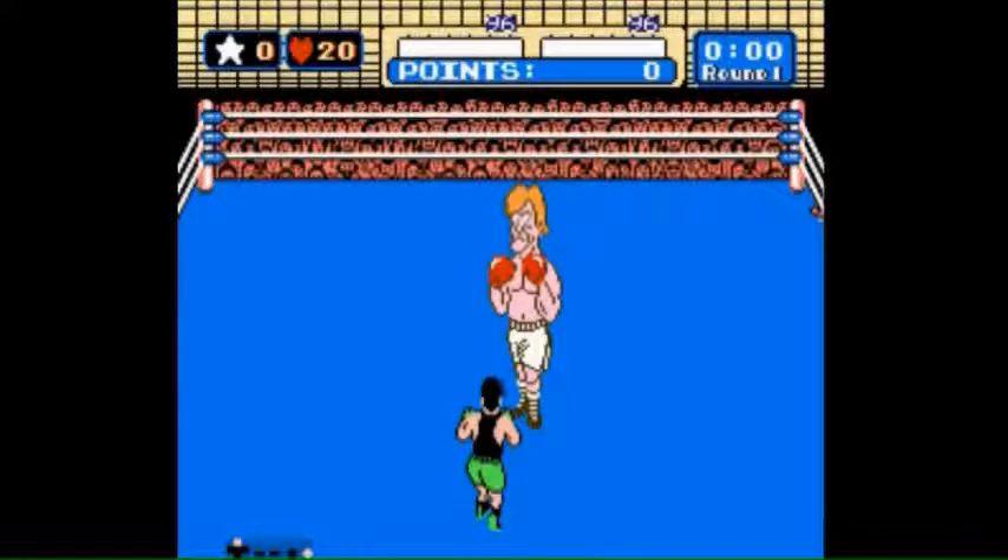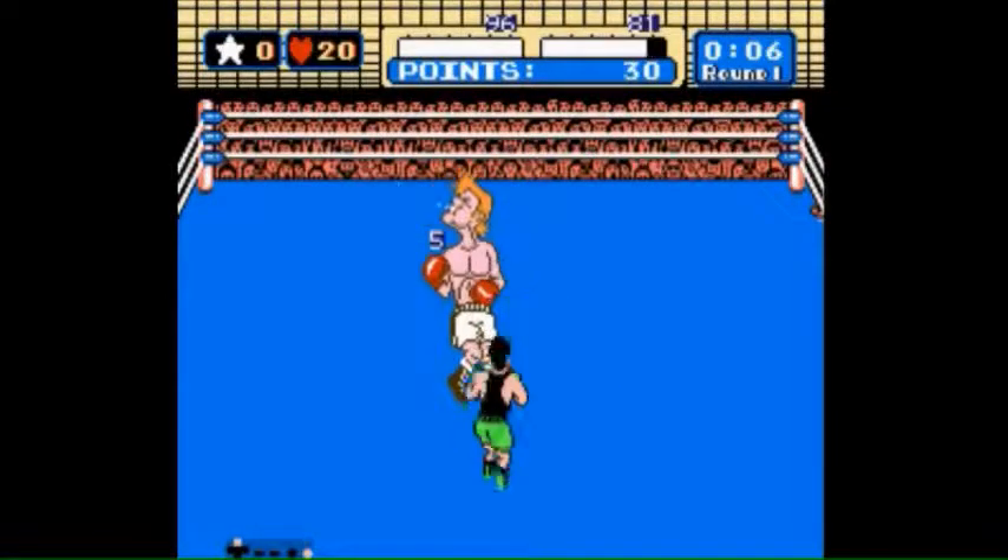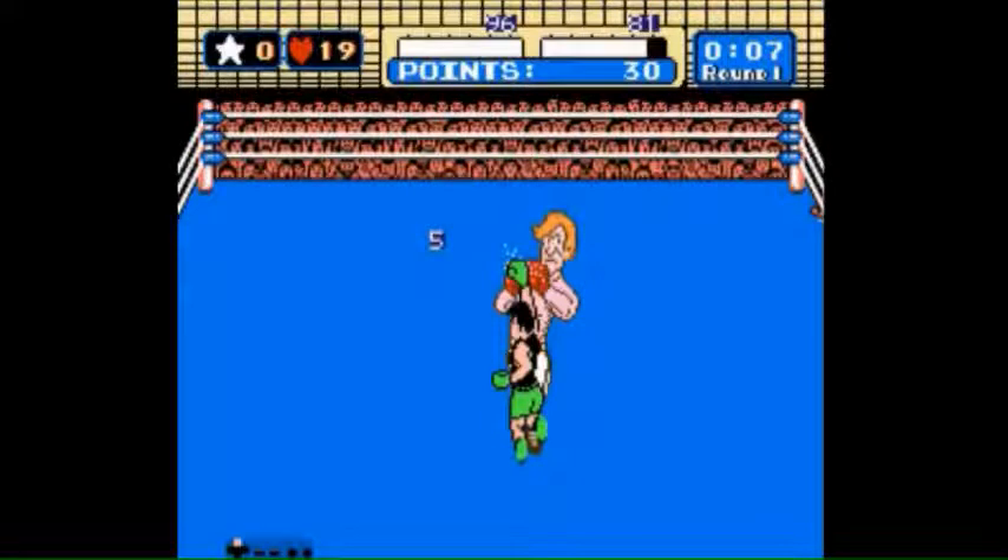Each face punch should do five damage. As the fight starts I'm holding up and A to buffer the punch, and as soon as that punch goes off and Glass Joe blocks, I'm letting go of the A button while still holding up. Then I press A again immediately so that when that punch is finished the next punch is buffered and will go off at the first frame it's available — like that. Right when he blocks, I let go of the A button, then press it again as soon as I can to buffer the next punch.